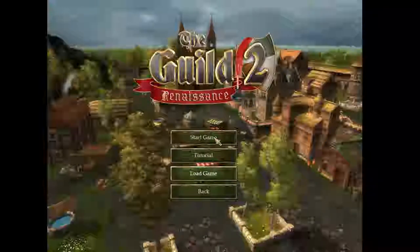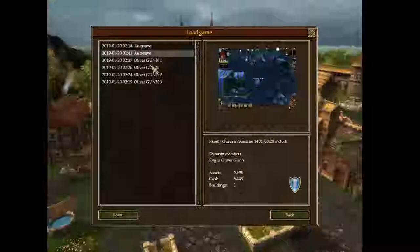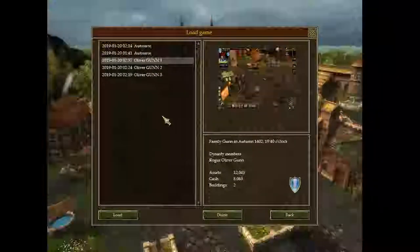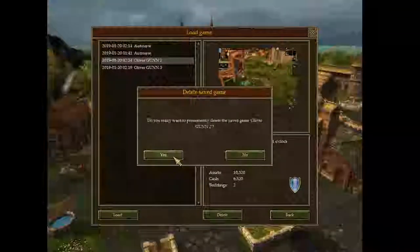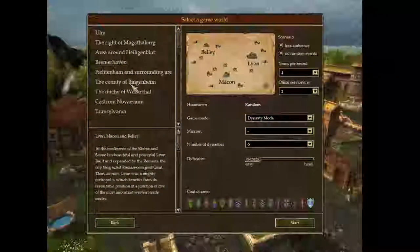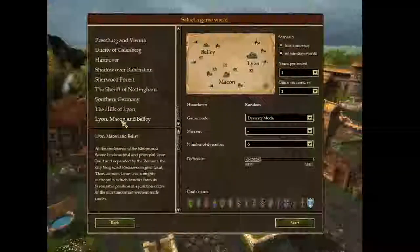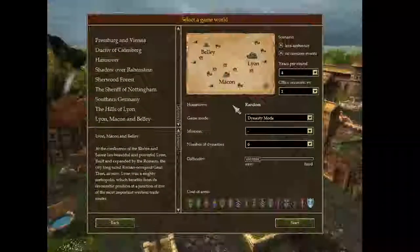I'm going to make sure that I delete this. Okay, I can't seem to — oh yes I can — okay cool. Just can't delete autosaves. So I tried it out a little bit beforehand, tried to get the feel for it. I read online a good beginner's map is Lion, Macon, and Belly here. So we're going to pick that one.